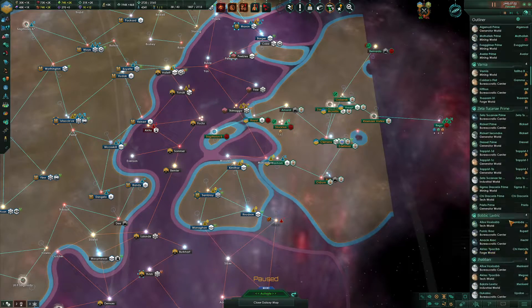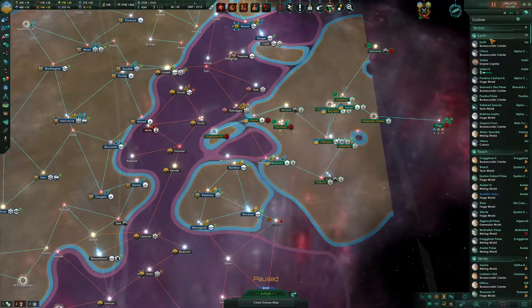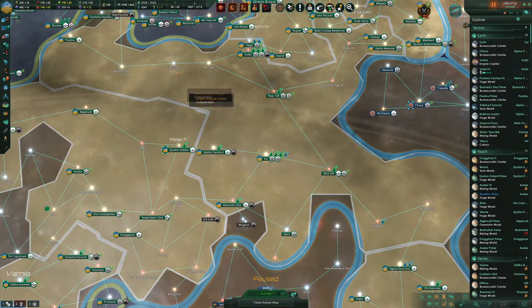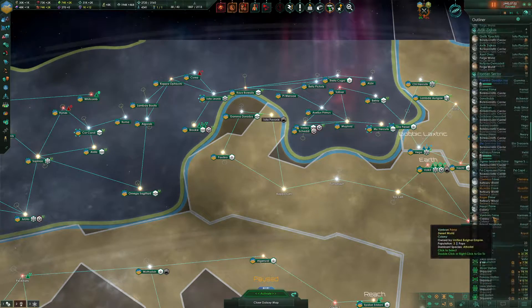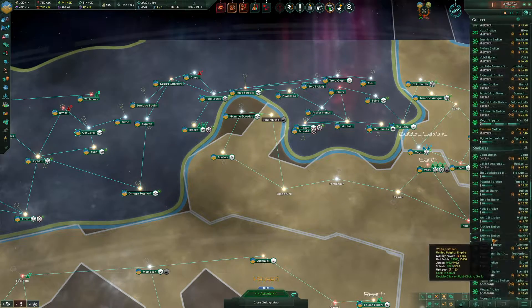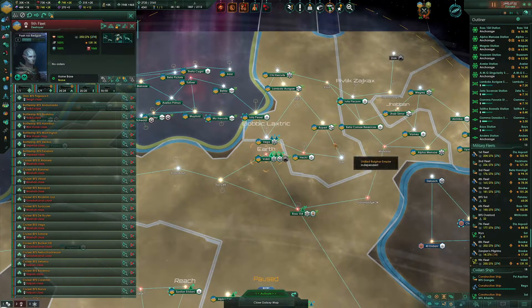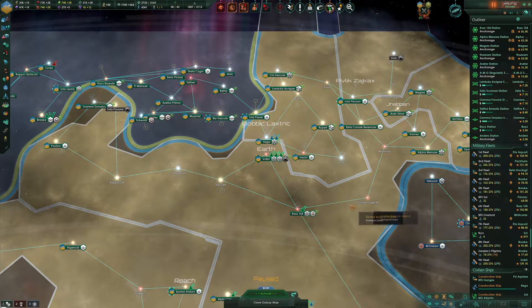Here is what we're going to do. Starting with the Earth Sector, we're going to head over here. Before we get to that, let's just take a quick look at the fleet and make sure that everybody is doing what we want them to do. The Ninth Fleet apparently has some upgrades — go ahead and take care of that.